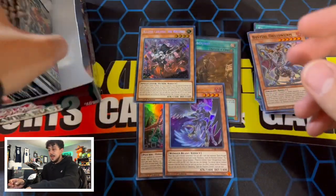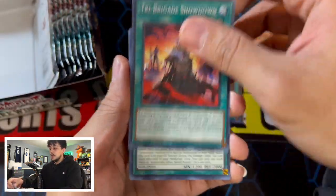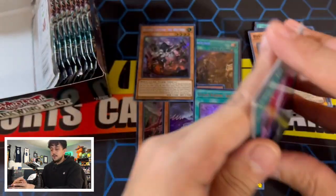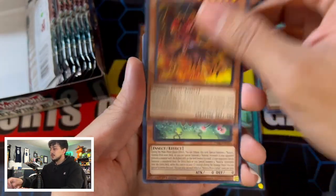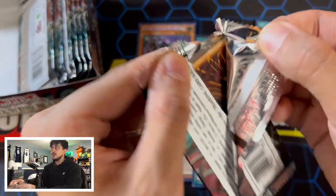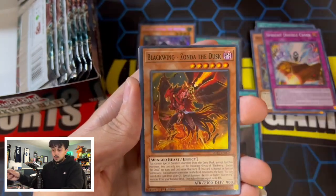Luckily, we still have about 7 to 10 packs left. The nice thing about this set is Starlights don't take the Secret Rare slot, so we still have a chance at a Starlight. We haven't pulled any of the Draco Slayer Super Rare cards, which is kind of unfortunate. We definitely want that Super Rare. For Super Rares, we also want Beastial Magnum — that would be really nice. For an Ultra Rare, there's that new Trap card — I think it just basically puts everything in face-down defense position — that card is really cool.